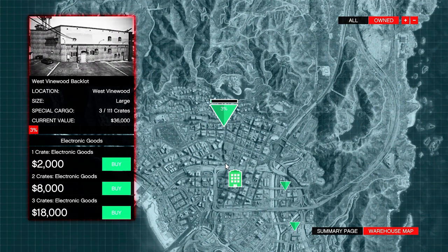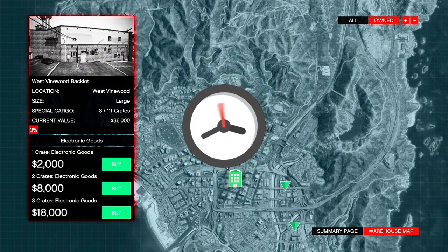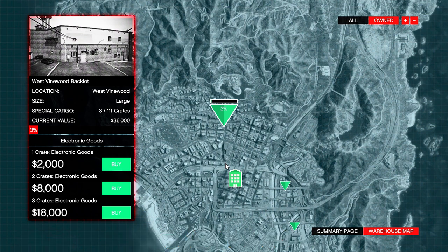After purchasing your warehouse, you'll see it along with the number of crates it can hold and three options: you can choose one, two, or three crates. Purchasing one crate at a time is less expensive than three, but three crates saves you a ton of time. One crate costs $2,000; two crates cost about $8,000 ($4,000 per crate); three crates cost about $18,000, which is $6,000 each.